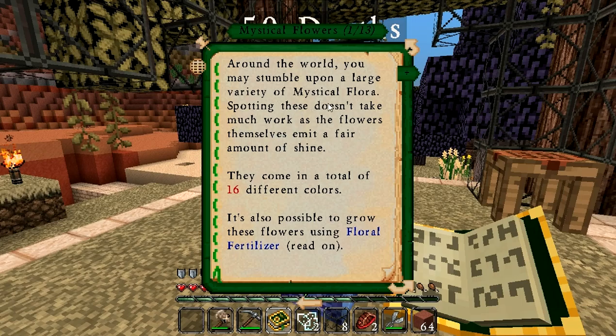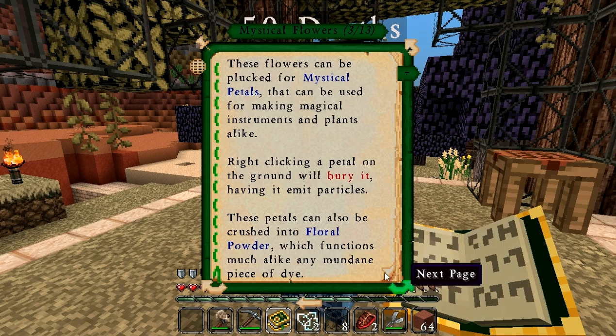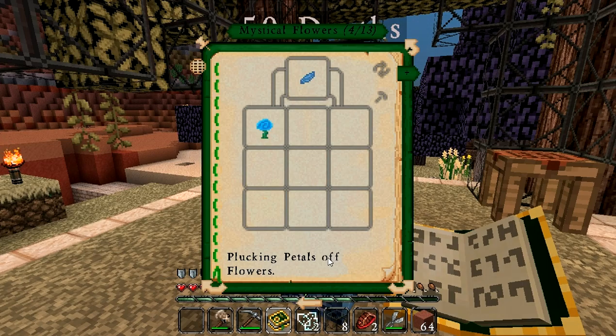Open it up. Mystical flowers — around the world you may stumble upon a large variety of mystical flora. Spotting these doesn't take much work as the flowers themselves emit a fair amount of shine. They come in a total of 16 different colors. It's also possible to grow these flowers using floral fertilizer. That is what we're gonna do today. Flowers, as far as the eye can see.